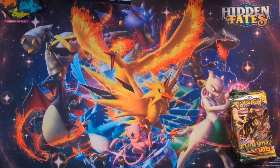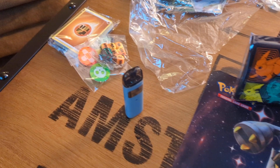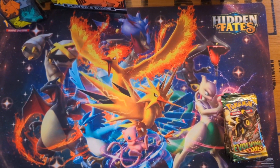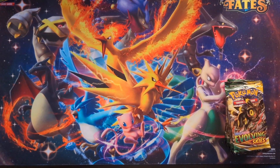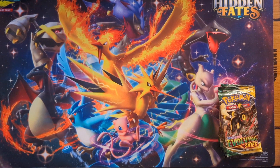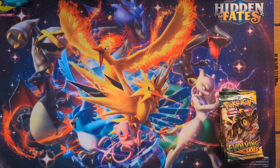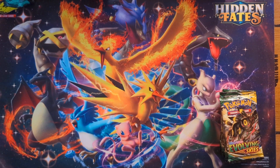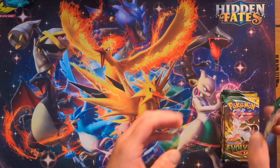Let's go. You've got all the goodies that come from the inside of it, and I'm not going to get my hopes up, but just saying — this same product is what I pulled my Moonbreon from. So can it happen again? That'd be freaking great if it could. There's your code card from the ETB, and let's hope we just get something great.